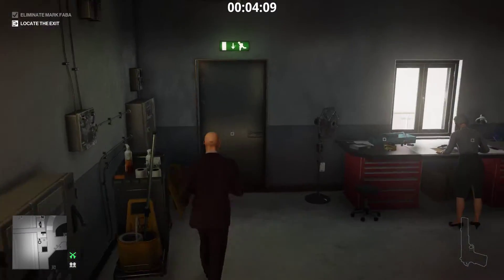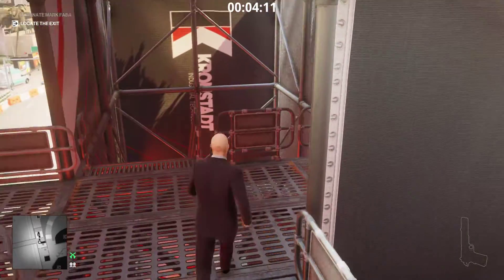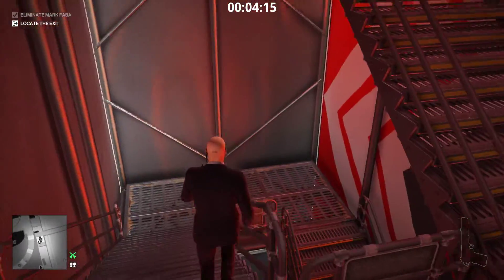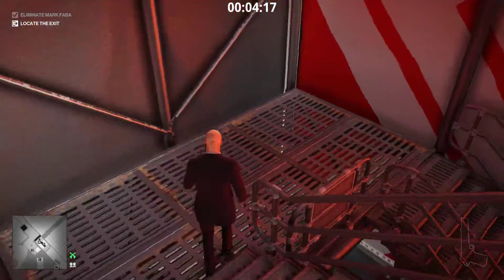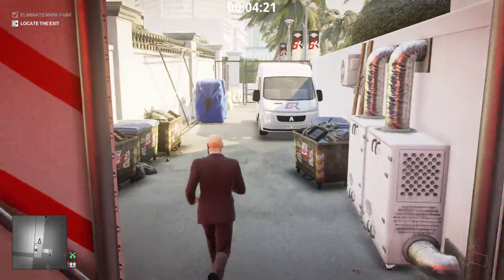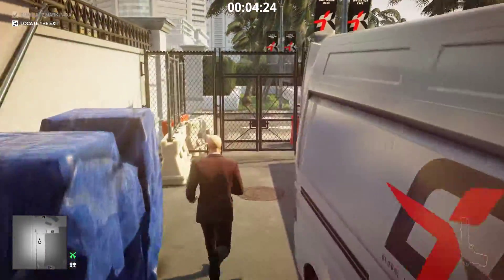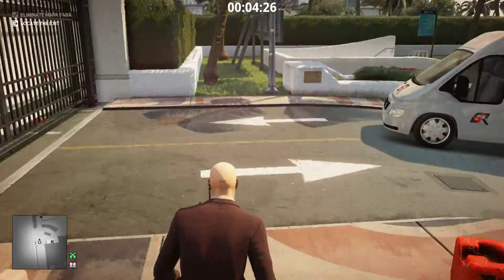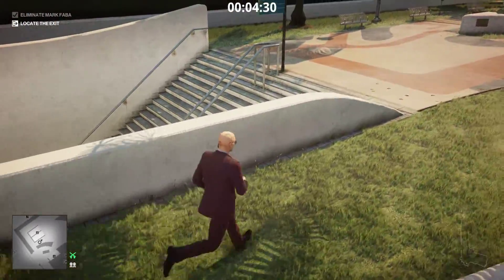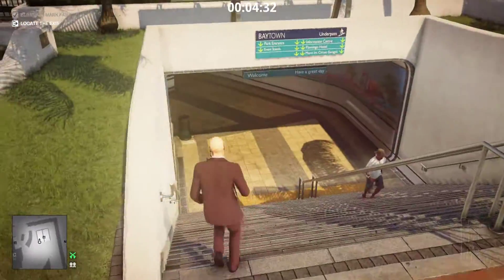We just run to the exit — anywhere you want, really. I'm gonna choose this way. I did swap my disguise, by the way. The other guy we were disguised as is not allowed to go here, so take the bodyguard disguise and go along here. Watch out — there's a camera to the right, so we're gonna run onto the grass and down here.